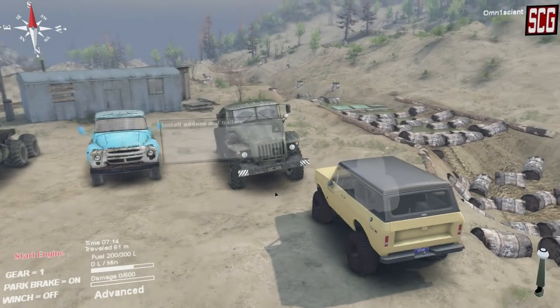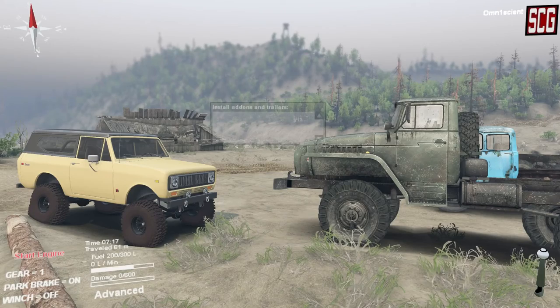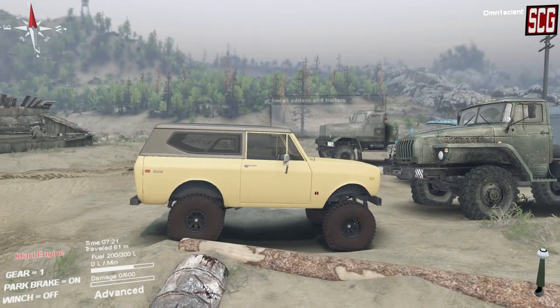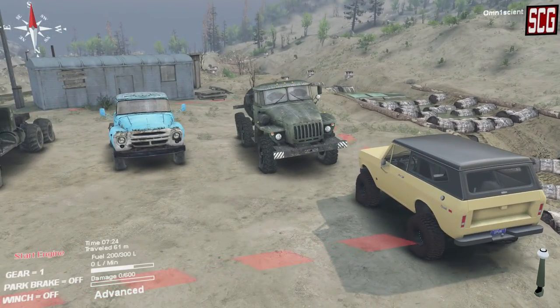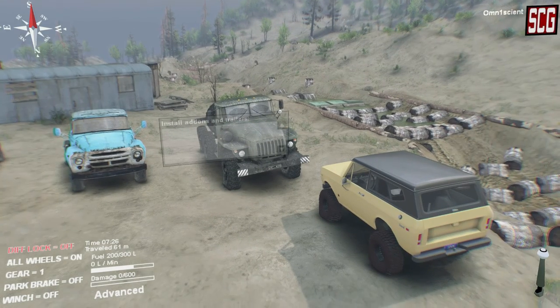What is up guys, it's SoCanadianGamer and we are back today with another Spintires mod review. Today we're going to be taking a look at the 1977 International Scout 2 that I got over at OV.co.uk — the link is down below in the description. The map we're playing on is Blackwater High Desert as our testing platform, and I am so excited to do this.